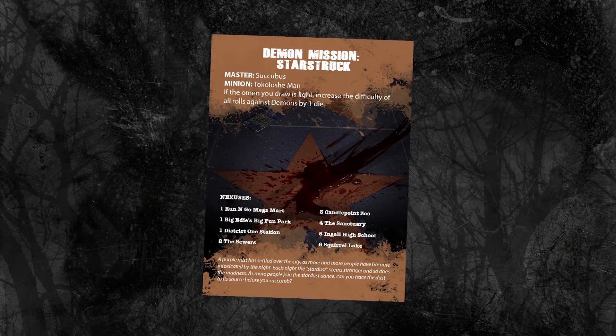We're going to play a mission from the chapter The Book of the Damned. So one of the things we will need for that is, of course, a mission card. So what you do is you read the card — it's super simple. Mission: Starstruck.